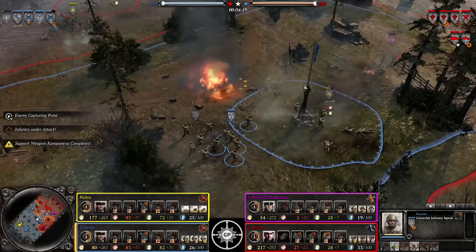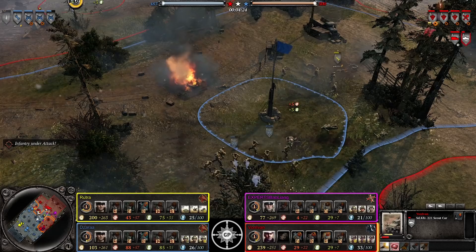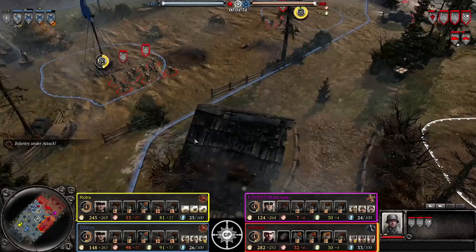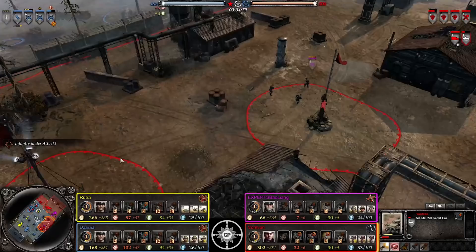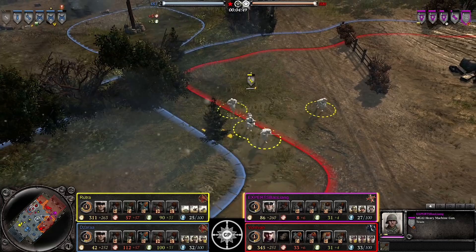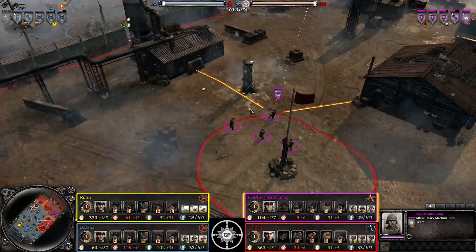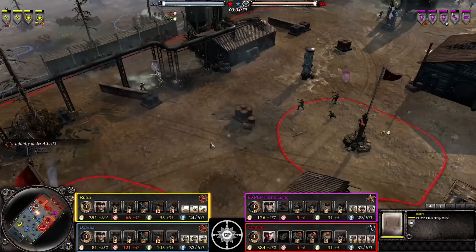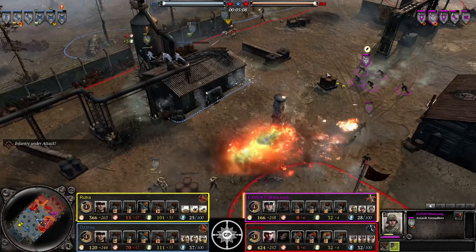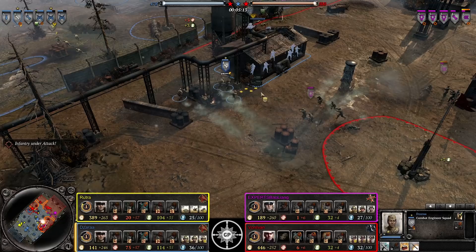The conscripts do enough damage with rifles to push the scout car back, though AT grenades would have sealed the deal. He gets resources to counter the scout car. A penal charge goes off trying to scare off the Volks - it didn't work. The scout car falls back for heals. The MG sets up for a possible conscript flank - good map awareness. There's a mine being placed, not a demo charge - demo out in the open might be easily seen. The flamethrower is coming in; the MG needs to be pulled back immediately or it will be taken out.